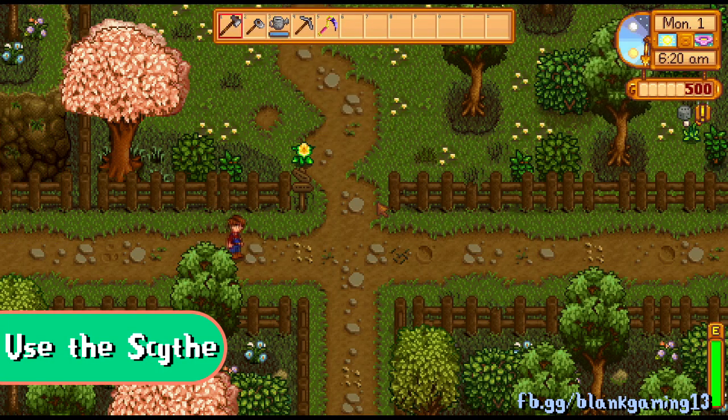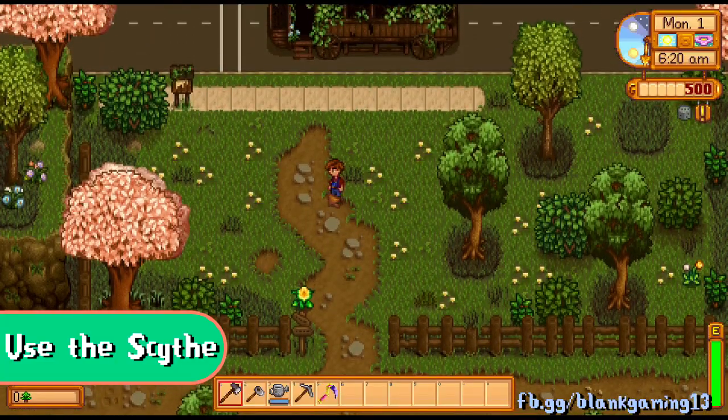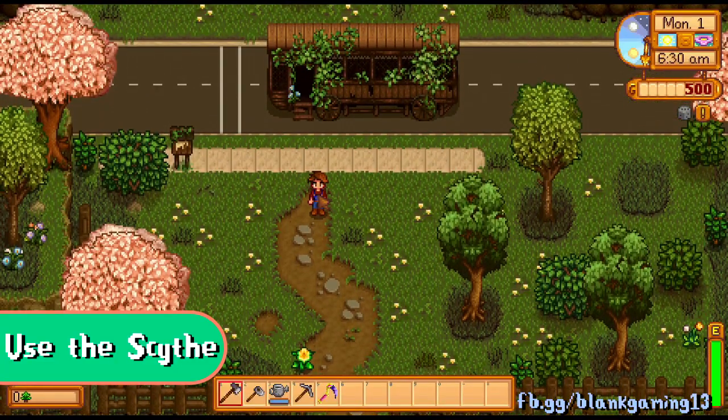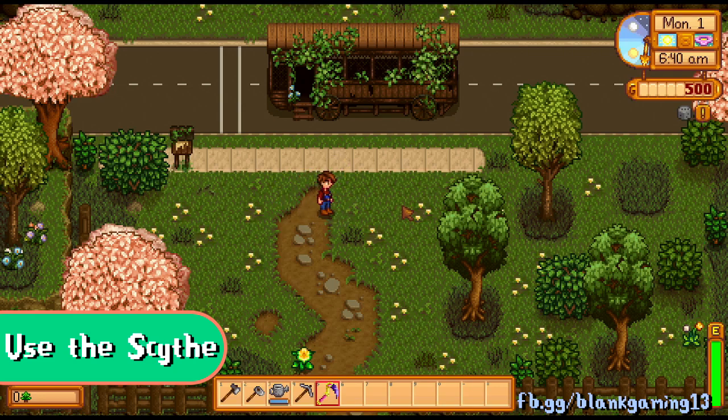A minor tip: when going around Pelican Town, always keep your scythe equipped on your toolbar. If you accidentally misclick with your watering can, hoe, axe, or pickaxe equipped, you lose two energy points. That might seem small, but it builds up over time — so just keep the scythe equipped.